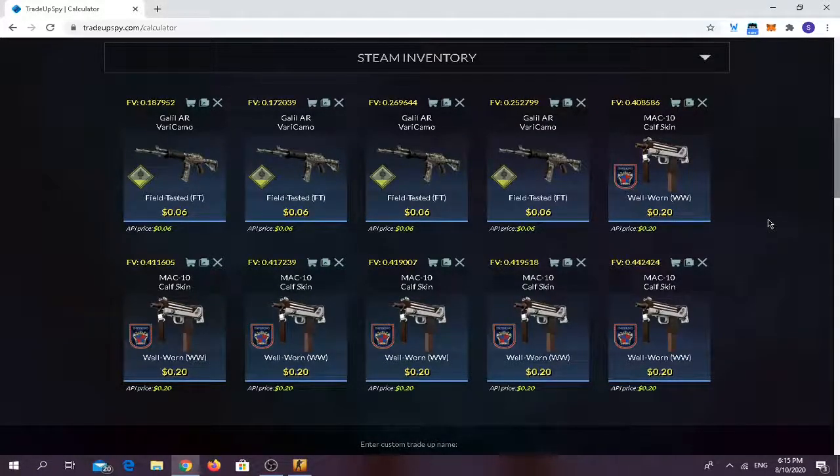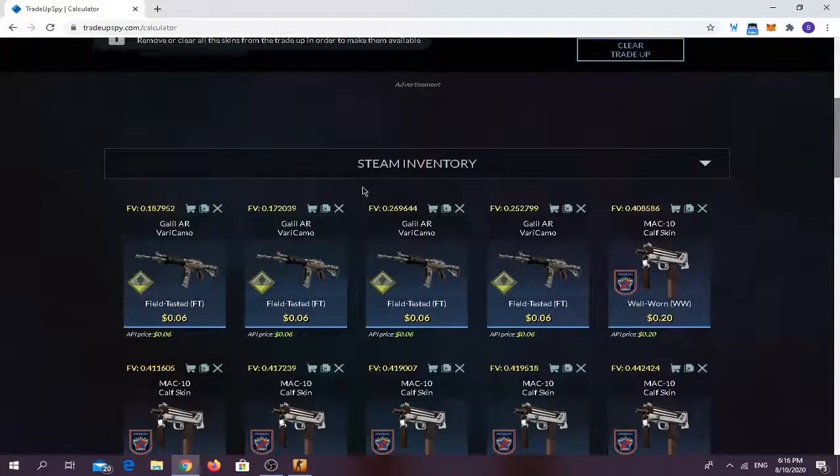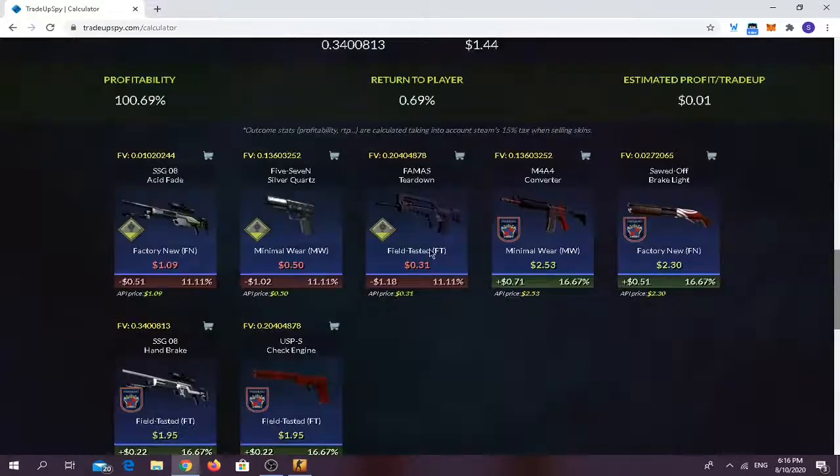Atharva asked me in the comment section — correct me if I said your name wrong — he told me: what if I used around six 2018 Inferno Collection skins and four Safe House Collection skins? The answer is it will cost a bit more money and you'll make a little bit less, but the odds would be greater on your side — around 66% chance of making profit and 33% chance of losing money. The trade-up costs around $1.44 and the average float shouldn't go over around 0.37.